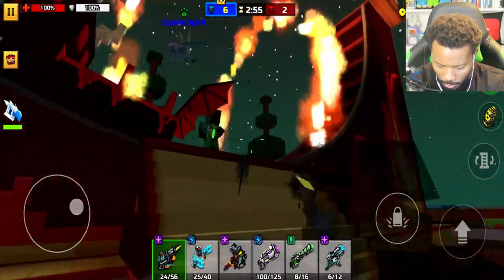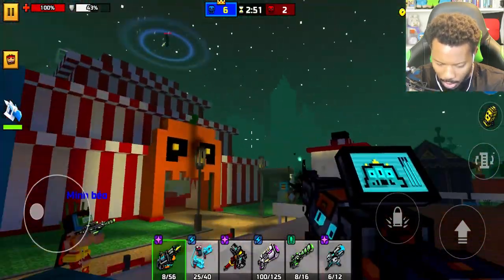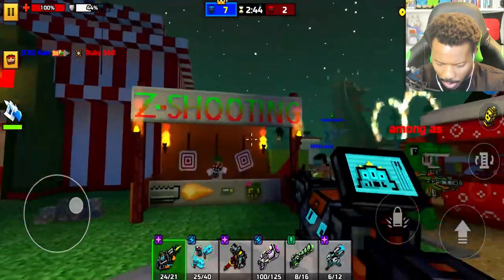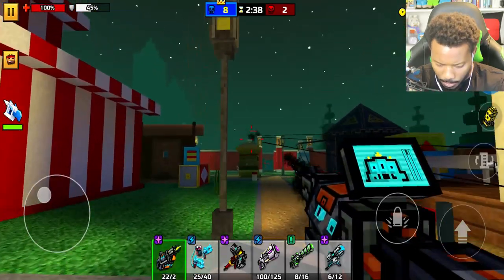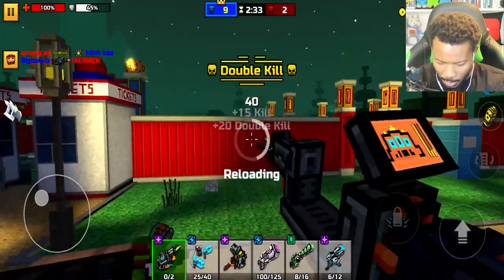There we go. Lurilo, where are you going, buddy? There's no way — he got away with that. He actually got away from that. I was so focused on this person. No way, how did he actually get past that? Nice double kill.